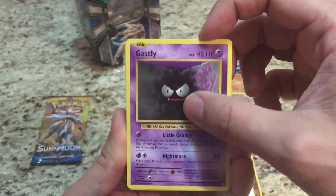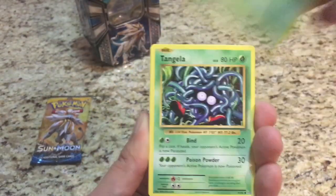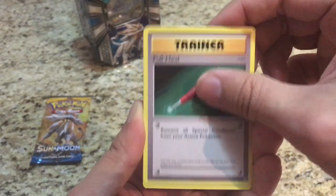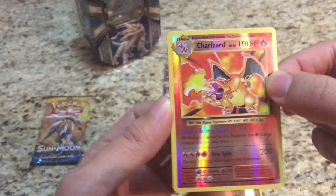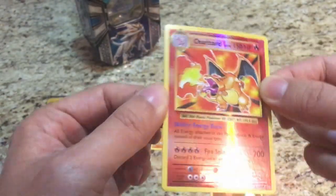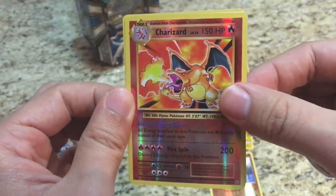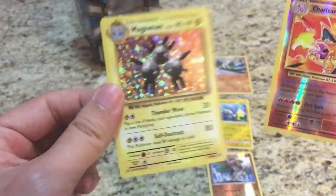Evolutions starts us off with Ghastly, Sandshrew, Weedle, Tangela, Ponyta, Full Heal, Poliwhirl, and Pokedex. The reverse is a holo Charizard — holo reverse Charizard! I love pulling that card. And the rare is a Magneton holo.